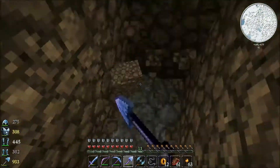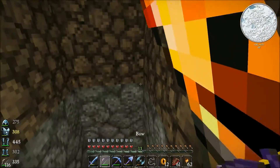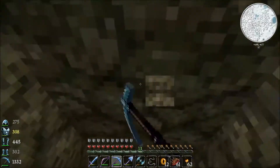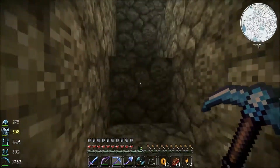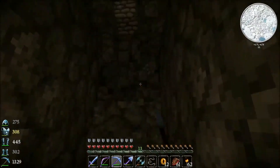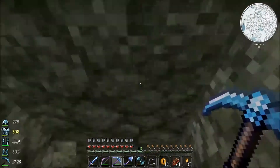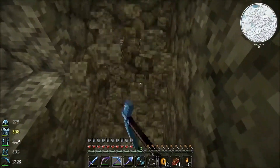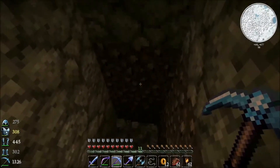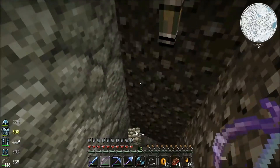I have to leave torches every so often. We're going to go down in a kind of three by three - one, two, three, one, two, three, sort of like this. We create a little stairway as we're going down and hopefully we don't just fall into a ginormous cavern and get ourselves killed. That's the plan.